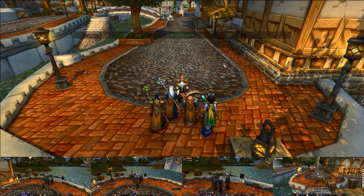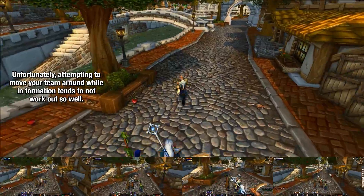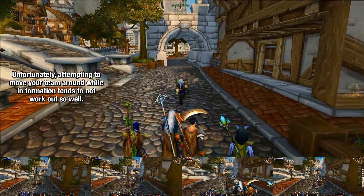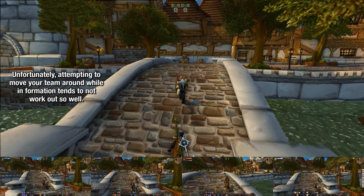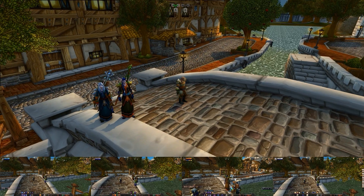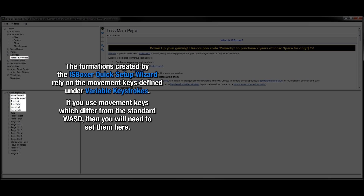Unfortunately you can't move around in any formation for the same reason explained in the prior video, and a drawback is that they were designed specifically for a five-man team. If you're running a different number of characters, I suggest looking at how the mapped keys are set up and modifying them to suit your needs. Also note that these formations depend on the movement keys defined under IS Boxer's variable keystrokes, so if they're not working or you use different movement keys besides standard WASD, you may need to adjust the defaults.